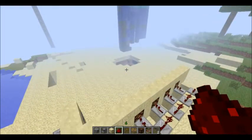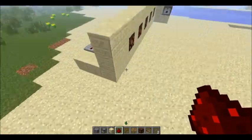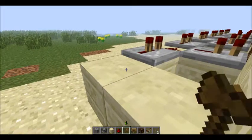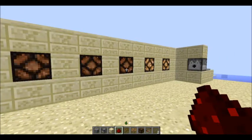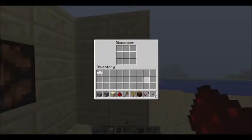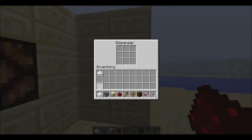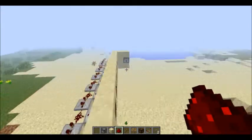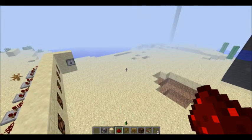Okay guys, now I'm done building the first part of it. There will be another wall but we'll build that in a minute. First we'll put a button here, hook up the redstone, and then it's gonna go ding ding ding ding. I'm going to put in paper — it's gonna be like a printer. That's what I was thinking. So yeah, that's the first part of the redstone and now I'm gonna work on the other side.